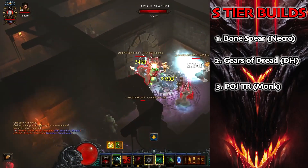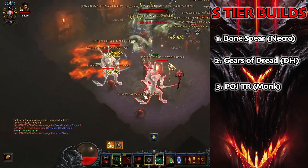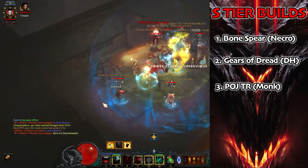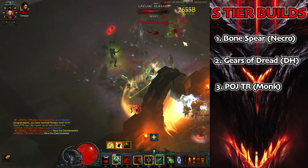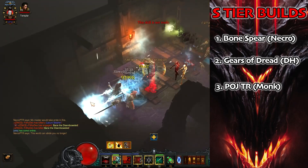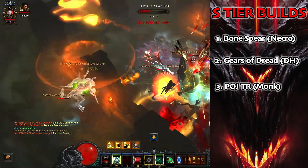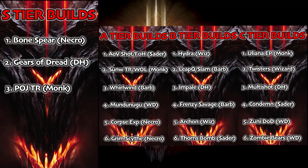No great surprise — number one is Bone Spear Necro. I do have a bit of necro bias but I do think this will probably be the solo XP farm meta. On PTR I found it personally to be the most efficient way to farm XP because it goes super high. It's a really tanky, very easy-to-play push build — a lot smoother than any of the other Necro push builds. With it being so tanky, so powerful, and being the starting set, it is a wonderful choice. There is a slight problem getting the amulet initially, but once you do you won't look back.